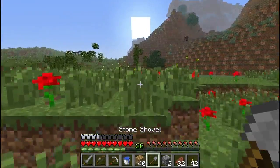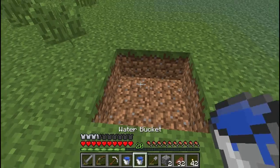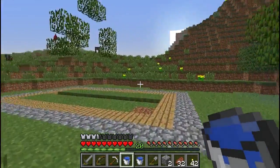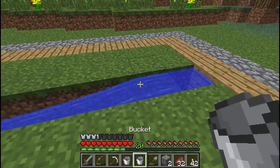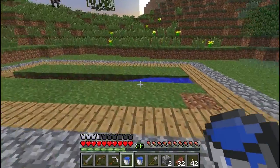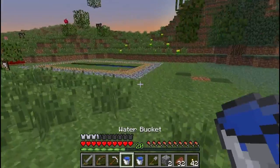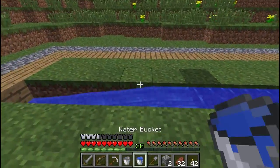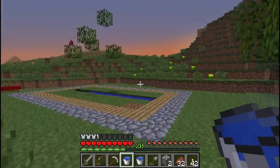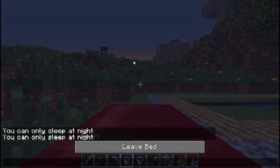To make an infinite water spring you're going to need two buckets of water from an original source — for example a lake, pond, or the sea — and you're then going to need to cut a two-by-two square in the ground like this. Put one bucket in one corner and then one in the other corner, and now you have an infinite water spring which you can get more water out of. We're going to place this water right down in the middle of the stream and keep collecting this until we have filled it completely up with water.